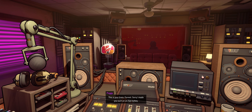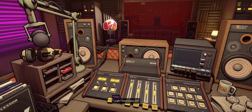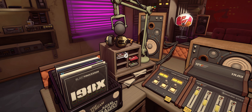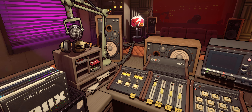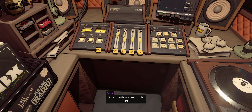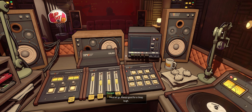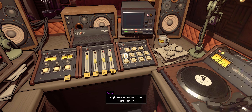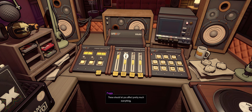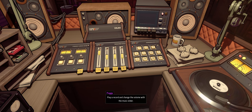Press for Peggy. This is your brain, Forrest. Sorry I made you such an unfun turkey. I'm a turkey now, am I? Sound blaster next — that's an easy one. It's been 84 years and all that jazz. Sound blaster, front of the desk to the right. Always good for a cheap laugh. We're almost done — just the volume sliders left. These should let you affect pretty much everything, but let's test it with a record. Play a record and change the volume with the music slider.